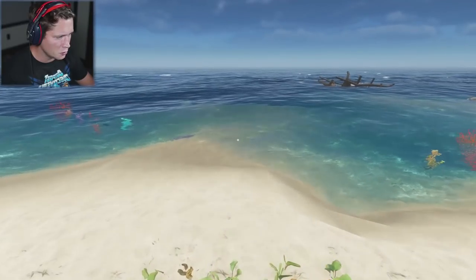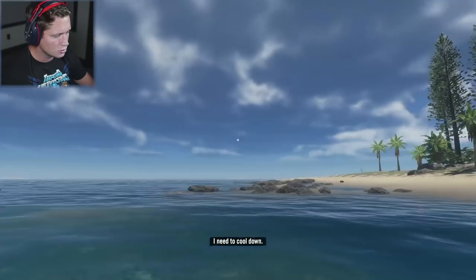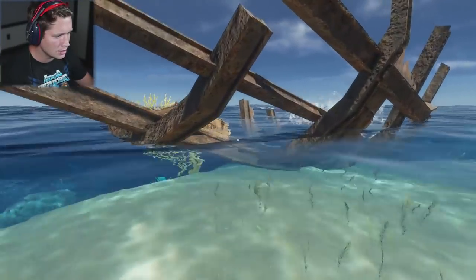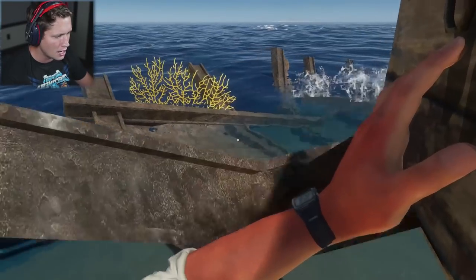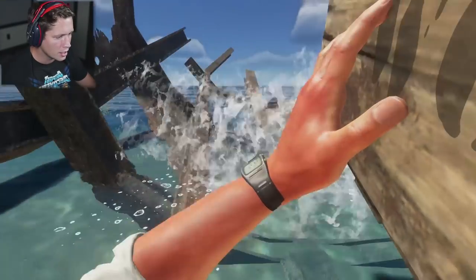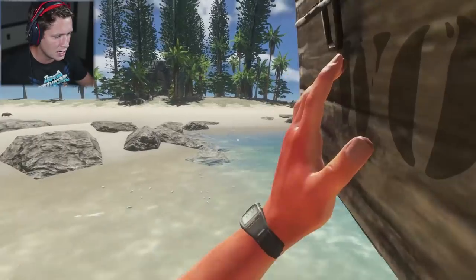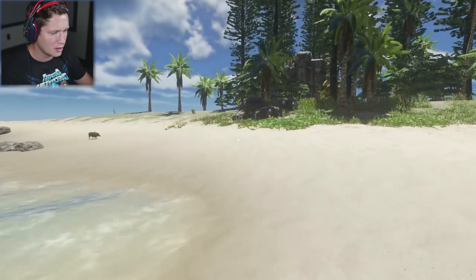Our first wreck is over here. I don't even know if you can consider this a wreck, but they've got boxes. We've got a jerry can and a fishing spear — don't mind if I do. That's a good start. We know we have two legitimate wrecks on this island — there's one on the opposite side and one over on the right. I think we've got plenty of space so let's keep on running.